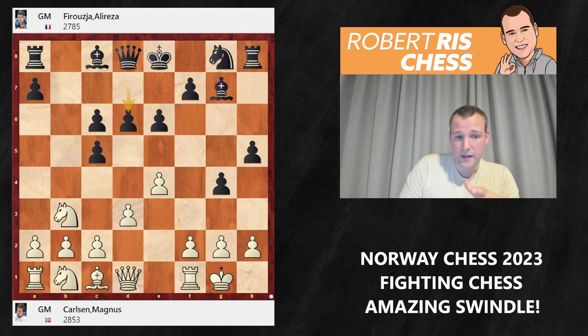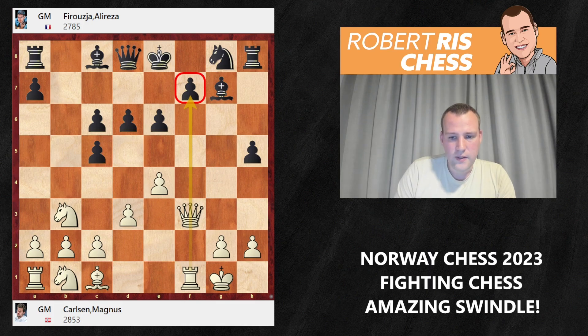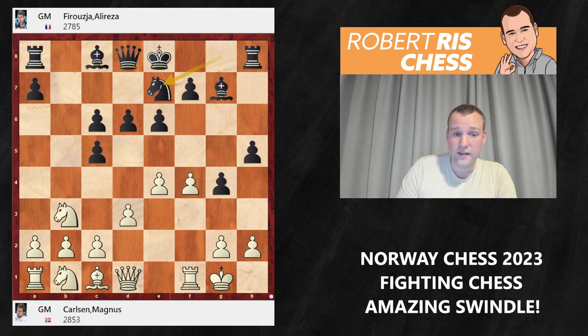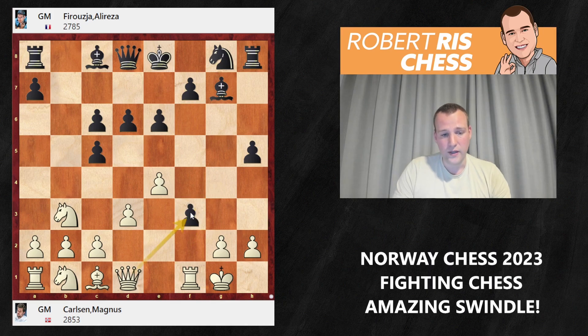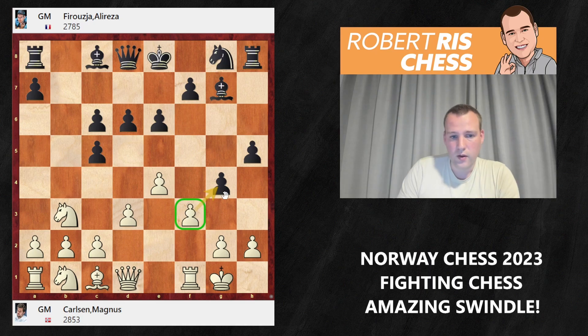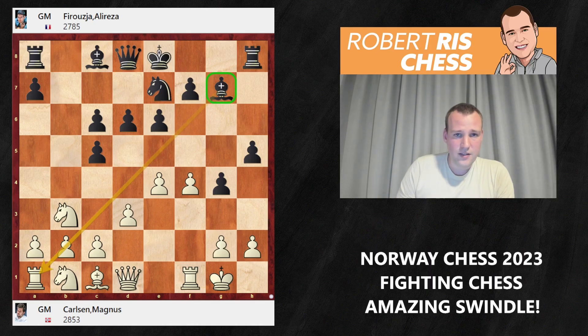Magnus considers pushing the f-pawn, with the idea that after gxf3 en passant, Qxf3 creates a mating threat on the f-file — opening the f-file can only favor white. But after f4, there's no need for black to take en passant, and Ne7 was played, keeping the diagonal open for the bishop and closing the f-file. Perhaps f3 would have been a better idea so white could take with the queen. A lot of interesting approaches are available for both sides on move 10.